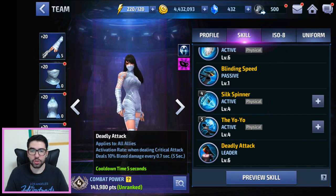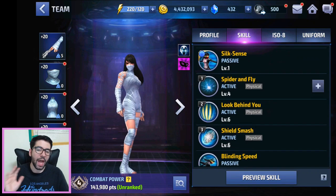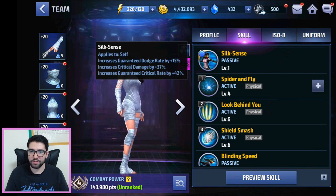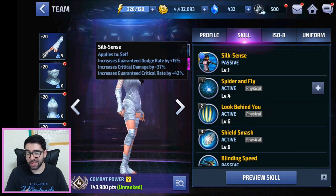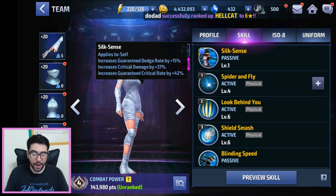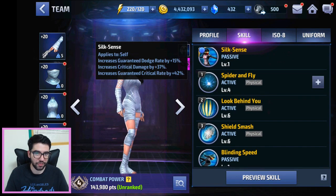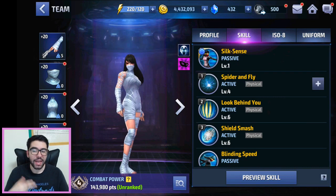Her leadership is kind of bad — it applies additional bleed damage to the whole team against enemies with a 10% chance on crit, and it really only applies in Shadowland. However, the big draw for Silk, aside from the webbing, is her tier two passive. It gives 15% ignore DoT or guaranteed dodge, 37% increased crit damage, and a whopping 42% guaranteed crit rate — that's close to Wolverine's 50%. It makes her an extreme threat to crit for massive numbers repeatedly, while the dodge helps her avoid taking damage.